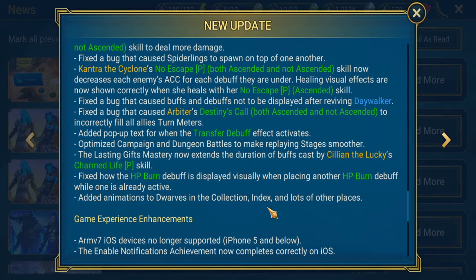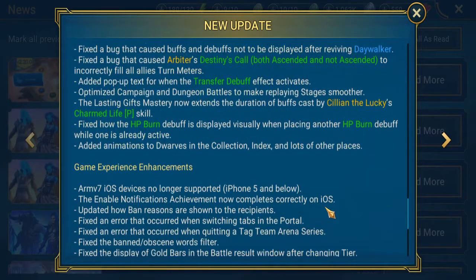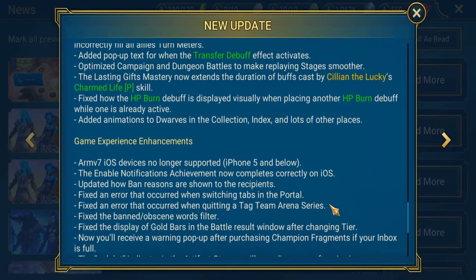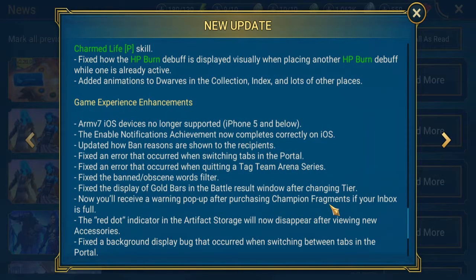Fixed how the HP burn debuff is displayed visually when placing another HP burn debuff while one is already active. Added animations to dwarves in the collection index and lots of other places — so they don't just do the one step forward and throw their fists up in the air like they just don't care.